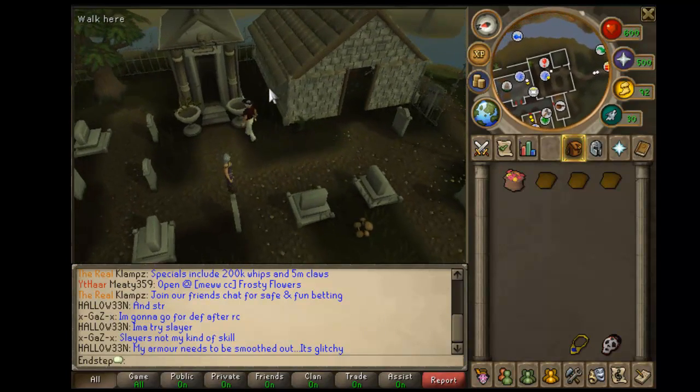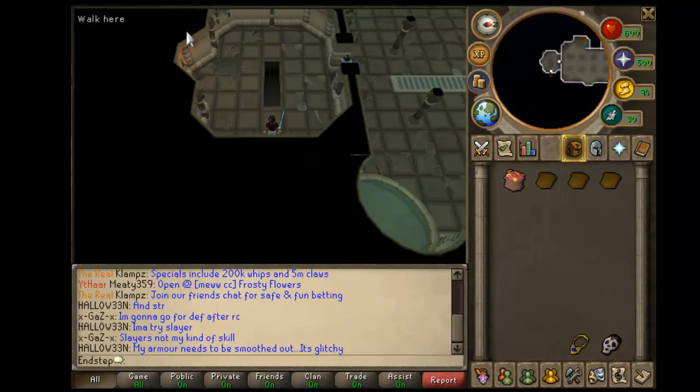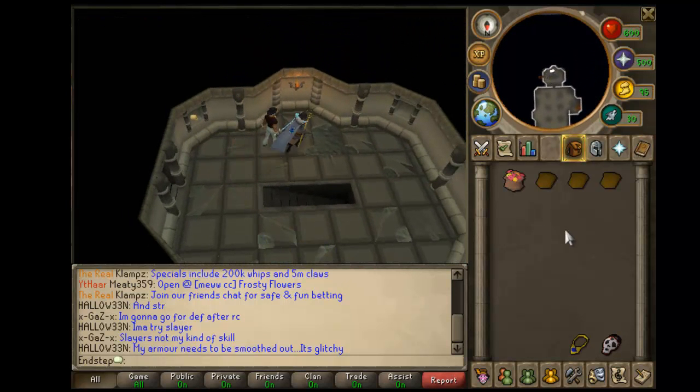After that you can just head north and that will take you to the catacombs — the Lumberj Catacombs. From there you can simply climb down these stairs as soon as you enter, and in this room there will be a Zamorakian statue. I've already collected it.